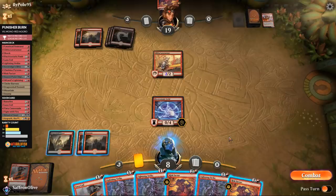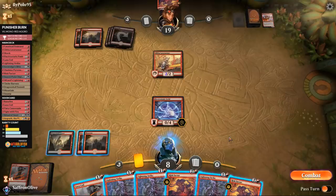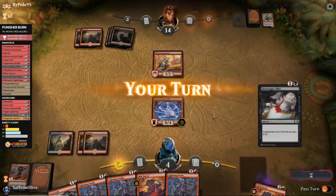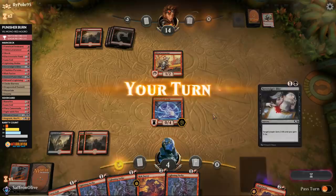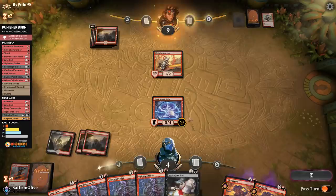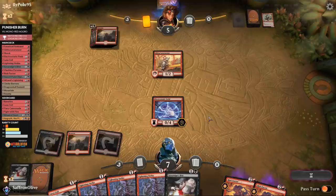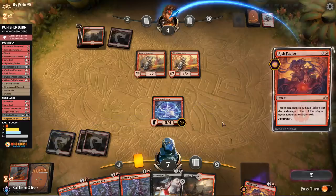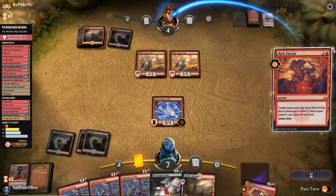Risk Factor — opponent takes it, down to eight and a mountain. Opponent's out of cards. Risk Factor our opponent down to 14. Opponent takes the four, now there's not many four-damage burn spells and we have Sovereign's Bite. Let's Risk Factor — opponent down to nine. Sovereign's Bite — up to seven, opponent down to five. Lava Runner for opponent — passes. Risk Factor, discard Lava Coil. Opponent has to let us draw or they lose. Play a mountain, pass. We got this locked up. Lightning Strike, Fanatical Firebrand for opponent.